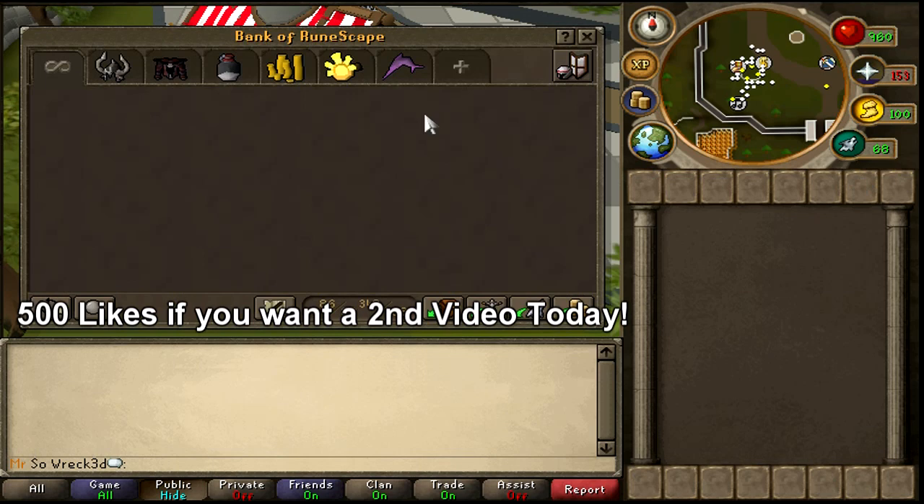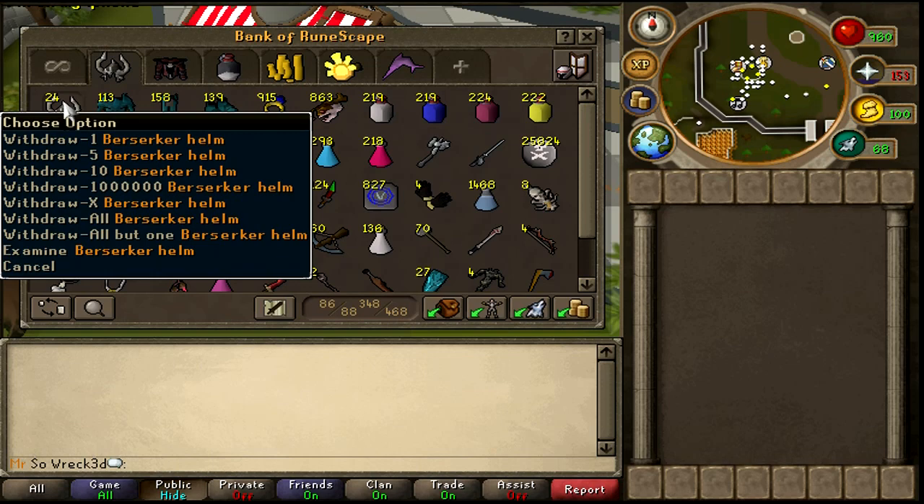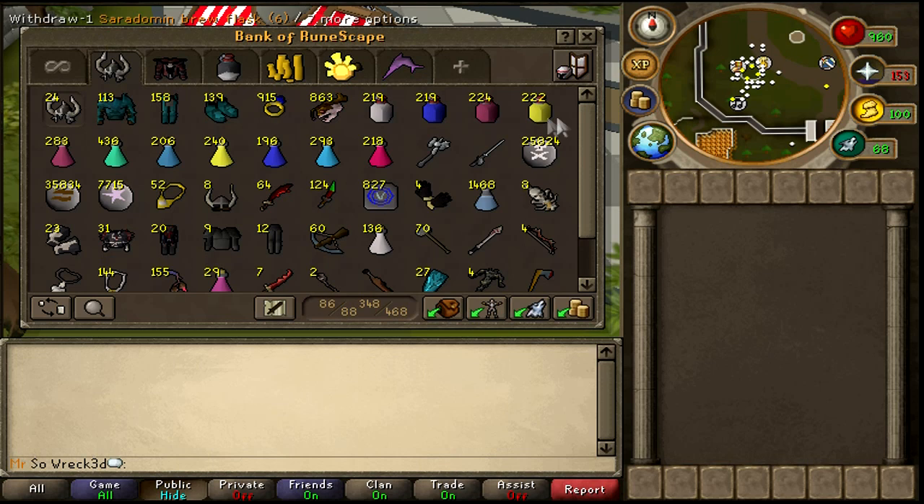This is the whole tab, but let's dive right into the PK tab. This is the welfare setup tab where I have my PK sets — basically items that I PK with. We have some berserker helms, rune, arcoils, rocktails, flasks, regular potions for when I don't feel like using flasks. I've got my Catacombs, my rapier, and my runes. I keep my Vengeance runes in this tab so they're easy to get to; other runes are in my mage and range tabs.